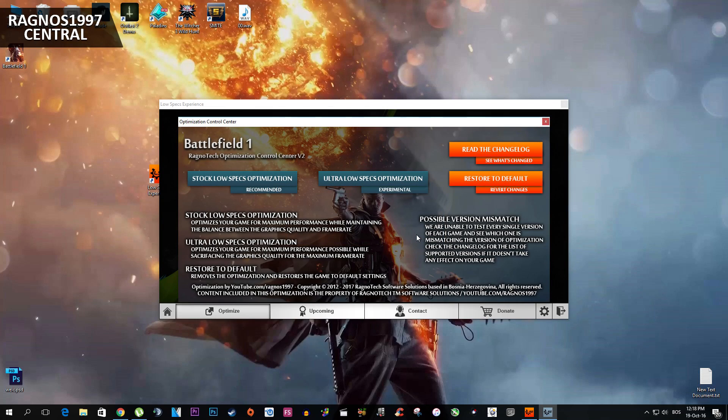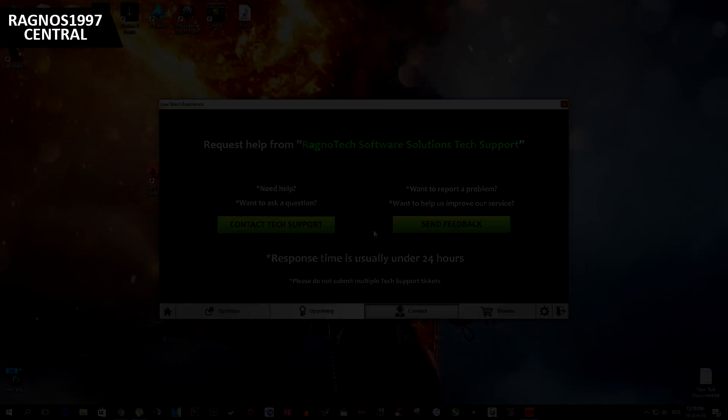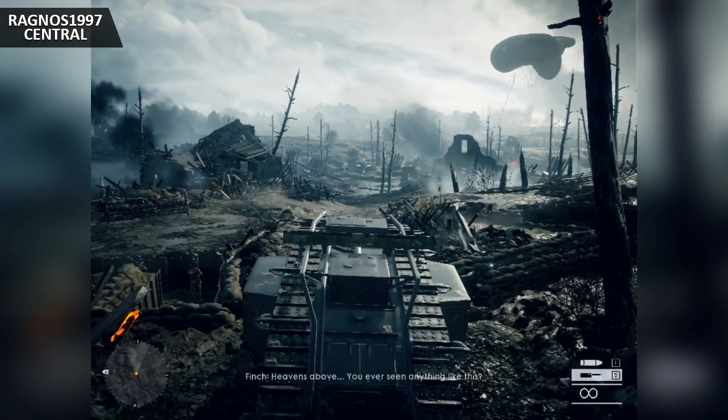Just go to Low Specs Experience and press Restore Default and then follow the instructions given on screen. If you run into any trouble while using Low Specs Experience, please make sure to contact us through the contact tab and we'll gladly answer all of your questions, usually under 24 hours. That's it from me.